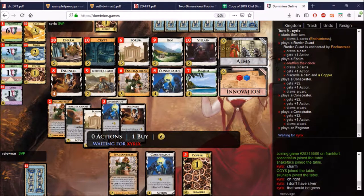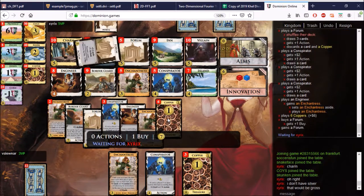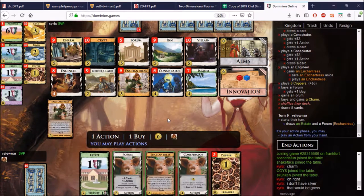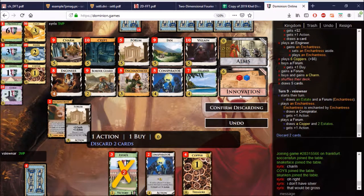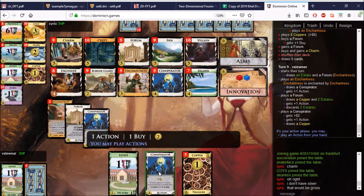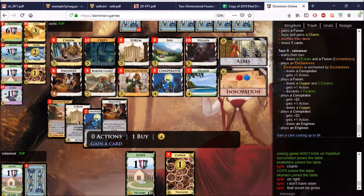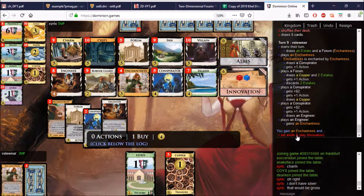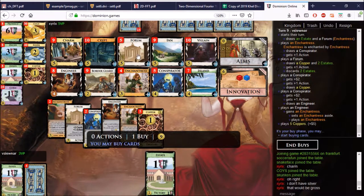I wonder if he'll use this for Enchantress — yeah, I thought he might. Forum, Charm — the Charm is plus buy. What do we do here? I think you fodder the Enchantress, then play the Forum. So this Conspirator should work, and it does. Now we have the Engineer. Actually, I fodder the Enchantress so that I would use this Engineer for an Enchantress. Let's play it — don't trash it. And we can go ahead, pick up another Forum and some more Conspirators.